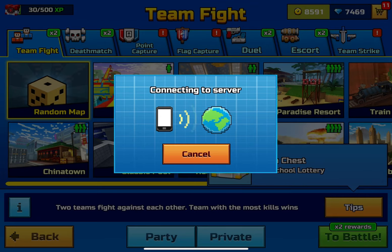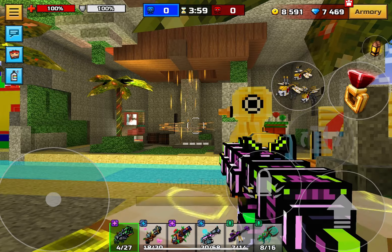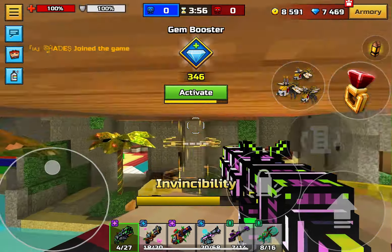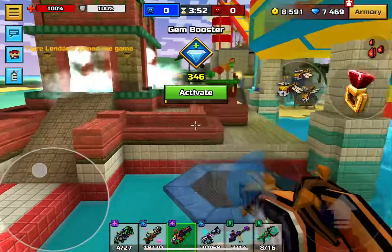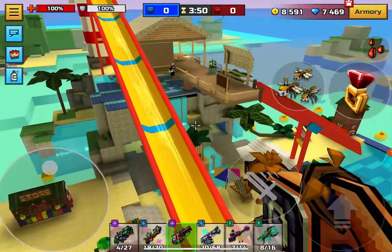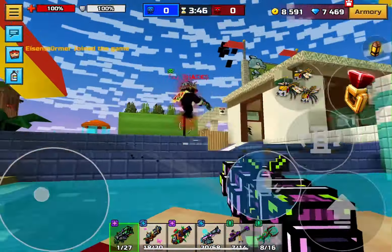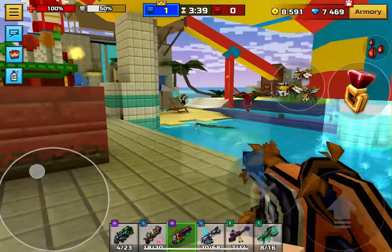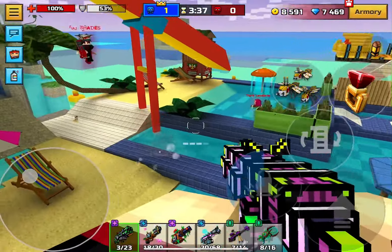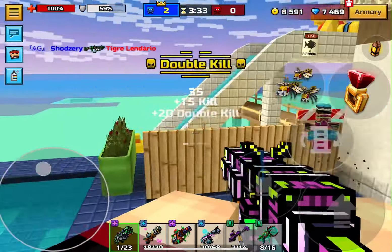The first gun I'm gonna be talking about is gonna be the acid shotgun. I'm pretty sure you guys have seen me talk about this before, but it's a pretty good shotgun if you don't have the ultimatum. It's basically a two-shot still, but it's still a pretty good shotgun if you don't have it. I would reckon that people who don't have the ultimatum buy this weapon, because this is probably the best alternative to the ultimatum. So I do recommend that people buy this weapon.